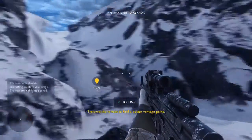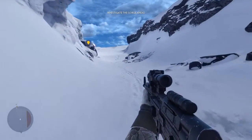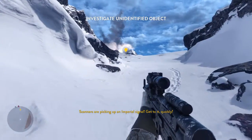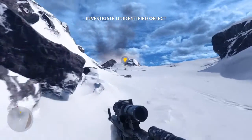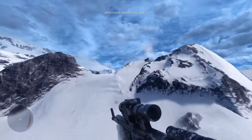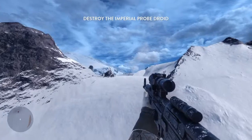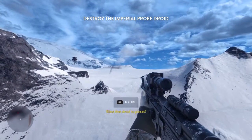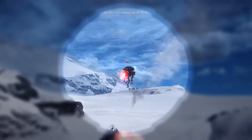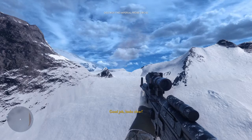Traverse the terrain to find a better vantage point. Good job. Scanners are picking up an Imperial signal — get to it quickly. Take cover. Blast that droid, reduce it to pieces. Good job, looks clear.